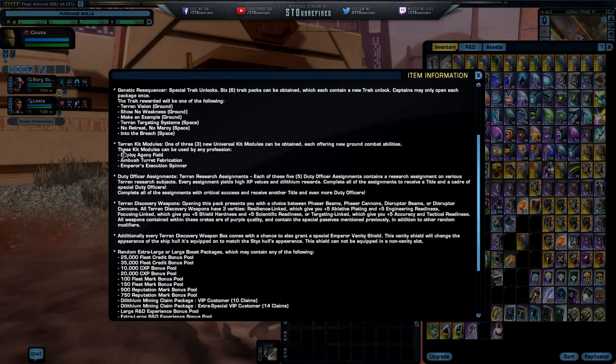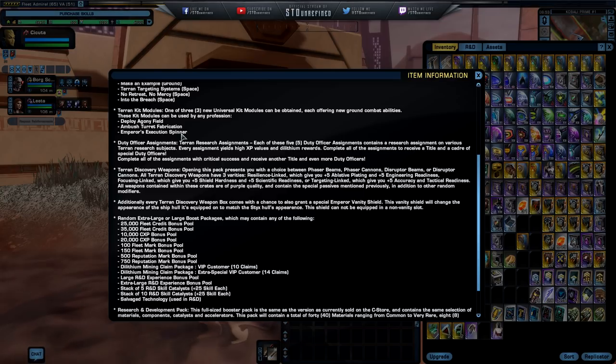There are also kit modules — one of three universal kit modules can be obtained, each offering a new ground combat ability. These kit modules can be used in any profession: engineering, tactical, or science. We have Deploy Agony Field, Ambush Turret Fabrication, or the Emperor's Execution Spinner — that small disc that in Star Trek Discovery the emperor throws and kills off her enemies. It's kind of fun to see if they incorporated the same animation in the game.